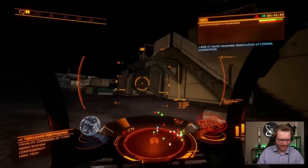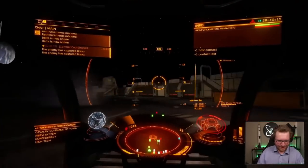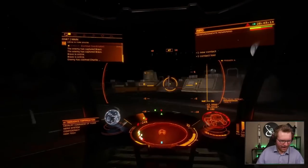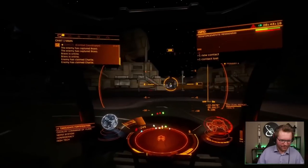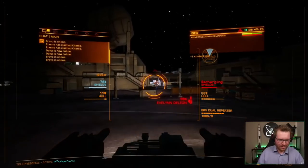Oh, I'm actually taking damage now. The enemy is now online. The enemy has captured Bravo. Bravo is online — out here with the landing pads to turn around. What about the ships? Can we do any significant damage to the ships?